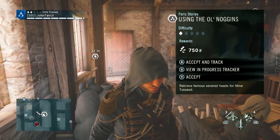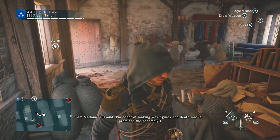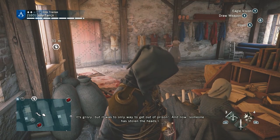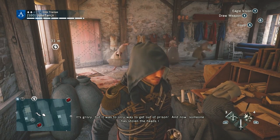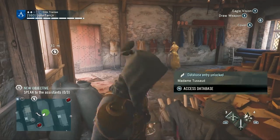I'm about to accept it. Accept and track. I'm adept at making wax figures and death masks. I promised the Assembly I would make masks of famous victims of the guillotine. It's grisly, but it was the only way to get out of prison. And now someone has stolen the heads I was given. Could you please find them for me? Heads will roll.